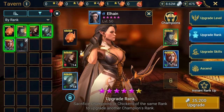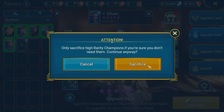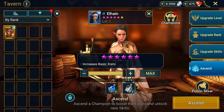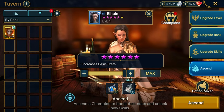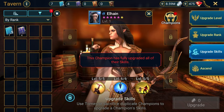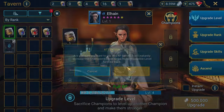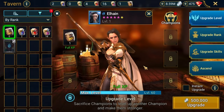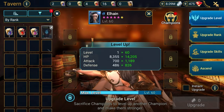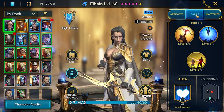Okay, we got five chickens, so let's upgrade Elhain finally. She is now six star. Can we ascend her? Nope, I don't have blue potions. She is fully booked — all her skills are at max level. Now let's use the big battle so she'll be level 60 immediately, which is great.